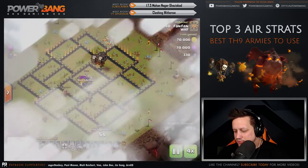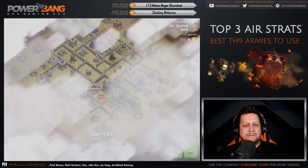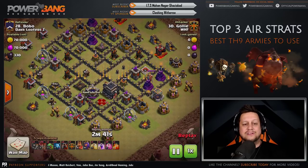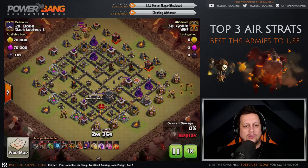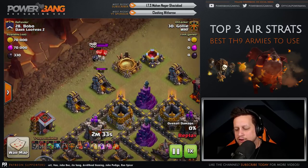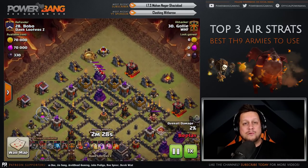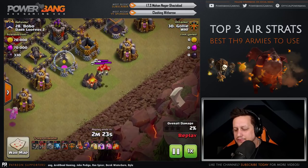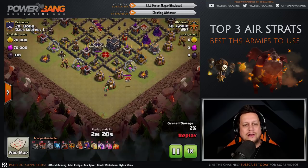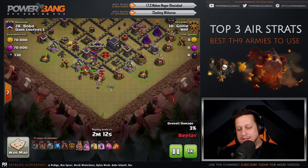Next up, number 28 from the Dark Looter Z War — it's Bobo getting taken out by Golly. Golly is bringing the Quad Lalo as well, again with a Baby Dragon for the funnel and a Suicide Hero Kill Squad. A minion goes down and triggers an air trap — it's always nice in a cleanup attack to know where the traps are. He does the same on the outside of the other side, and a Baby Dragon is able to take out two skeleton traps before creating the funnel — an incredibly efficient entry by Golly.